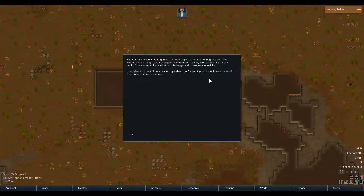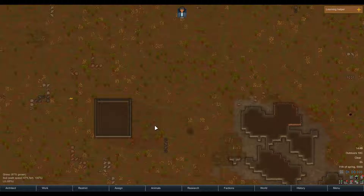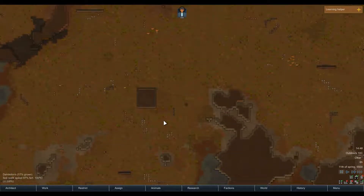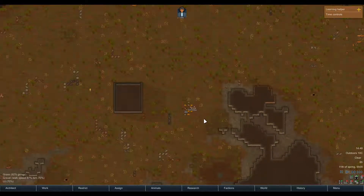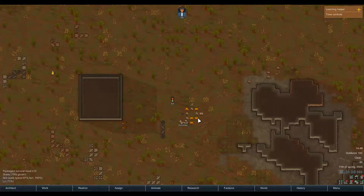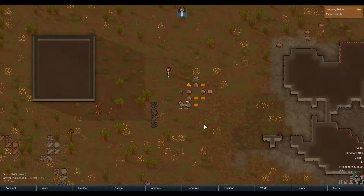So first we're going to pause the game quickly. It's WASD to move around. I haven't even landed yet — there's my crypto sleep pod. And we have a dog named Corvo. Okay, a little quick explanation on this.